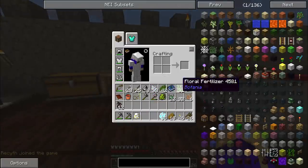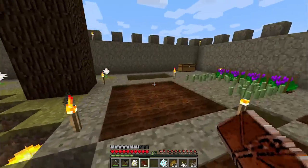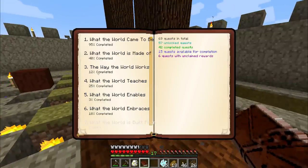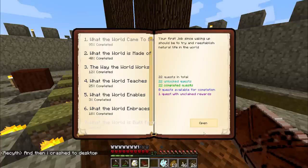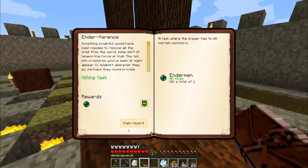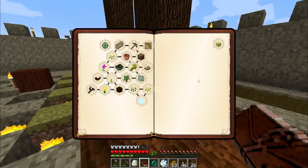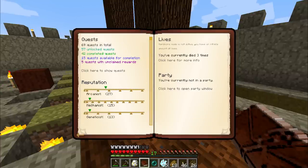Before I go any further and completely forget about the quest book and start progressing on my own path, let's make sure we actually hand in the six unclaimed quests. One evening while waiting on plants to grow, I completed the interference quest because an enderman spawned directly outside my wall and I was able to bum rush him without dying. So we're going to collect our ender pearl from that, which also gets us extra reputation with the arcanist and mechanist factions. And that still leaves 'What the World Came to Be' at 95% — there's another hidden quest in there we haven't found yet.